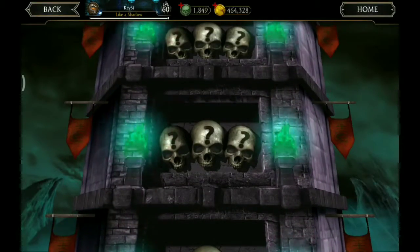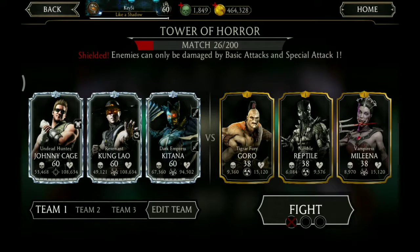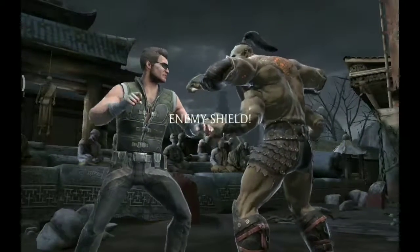Welcome back to the second part of this year's Halloween special. We will continue playing the Tower of Horror we left off at Match 25 last time. So this time we need Johnny Cage, Kung Lao and Kitana. And we are starting with Johnny Cage.